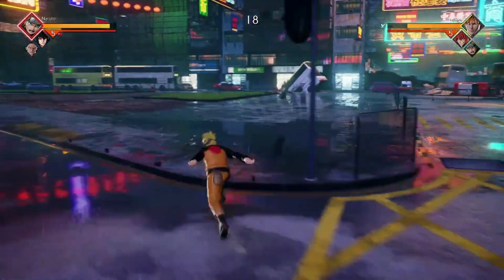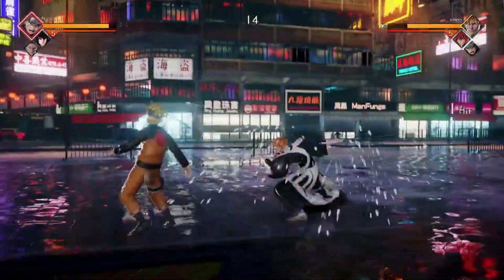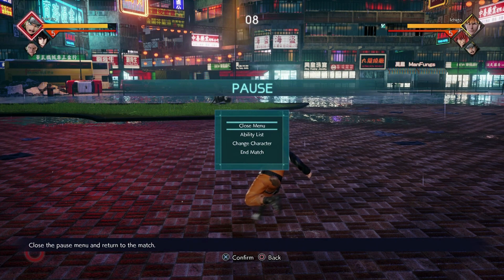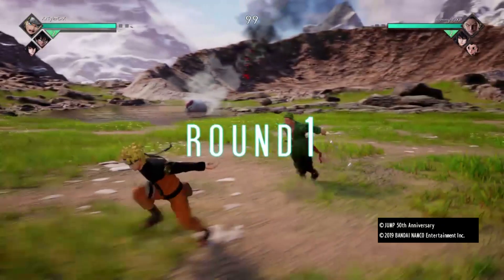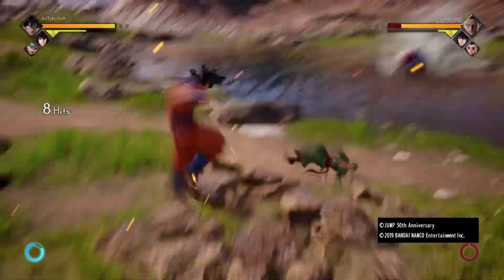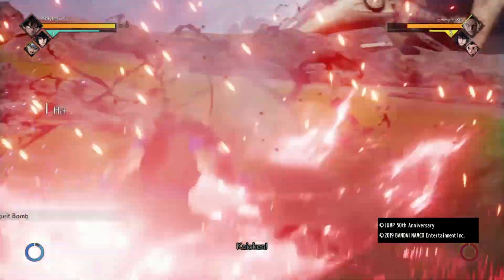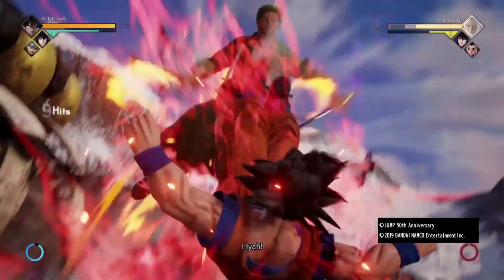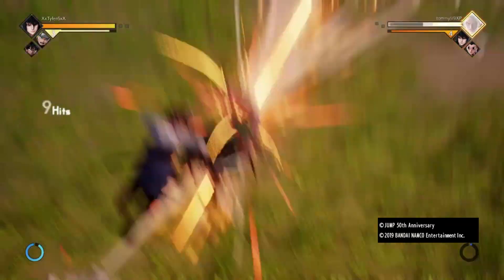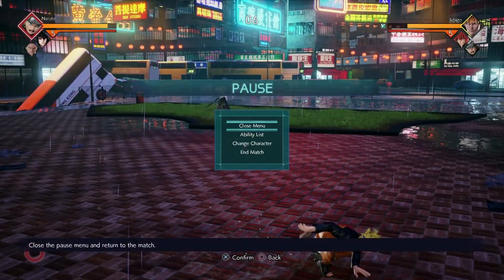Number three: save your stamina. In this beta they changed it — as soon as I escaped I have less stamina now. You gotta save that, man. Try to take the damage instead. I'm gonna show you some clips on how I punish someone for doing an escape. Using the escape is still necessary at times, but be cautious of it.